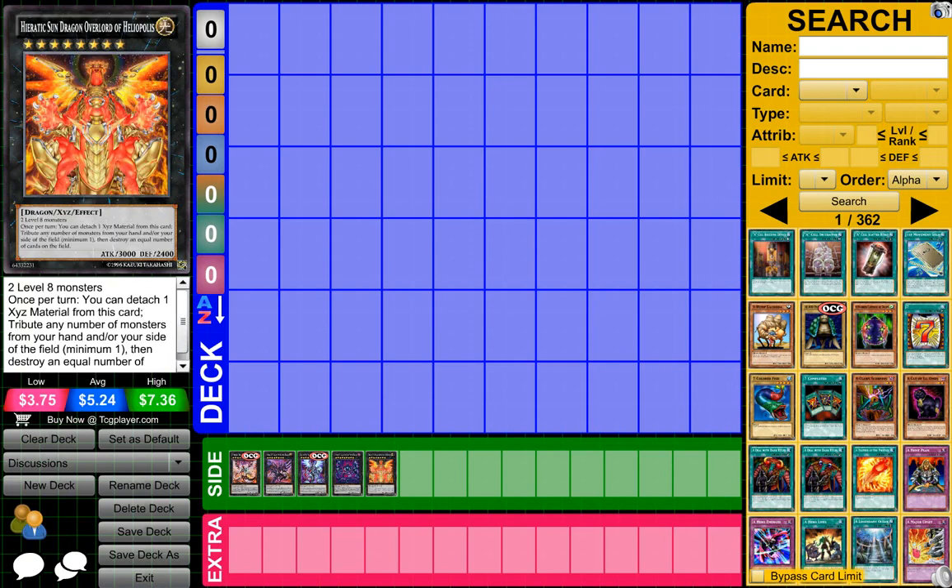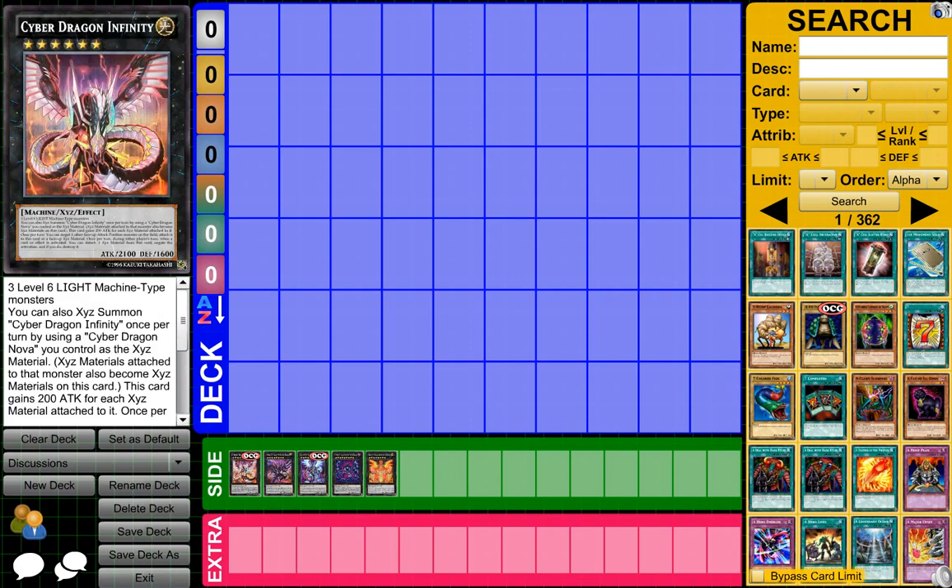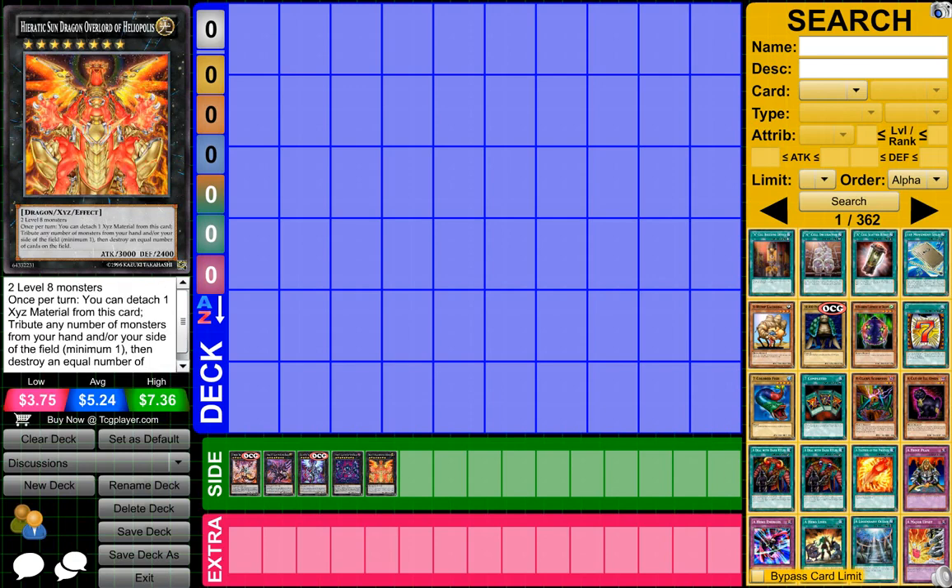My last card is Frodox Sun Dragon Overlord of Heliopolis or whatever. This card is really overpowered — I actually use it in my deck. You send cards to your graveyard from the field or from your hand that are monster cards, and if you do, you destroy an equal number of cards on the field. It has to be a minimum of one and you do have to detach an XYZ material. It's really good especially if your opponent has a lot of cards on the field, and it has helped me in many duels.